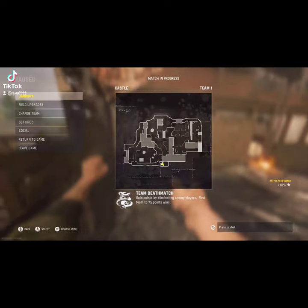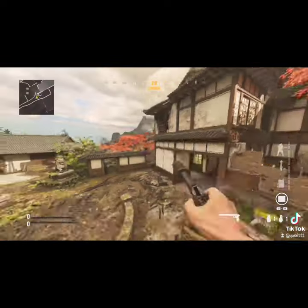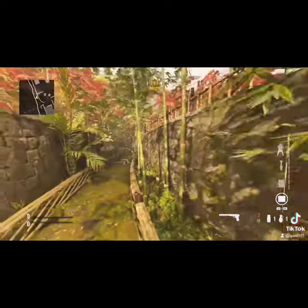Just start climbing up when you're as high as you can go. Then you can jump on top of the invisible barrier, get inside of that glitch spot, and that's pretty much it. Enjoy, have a great day.